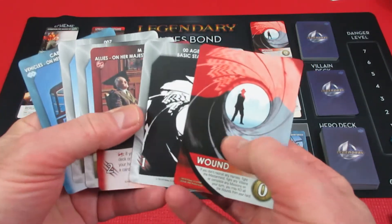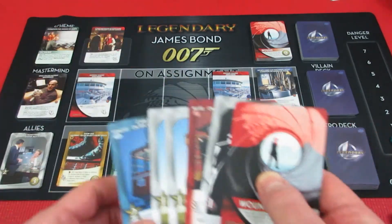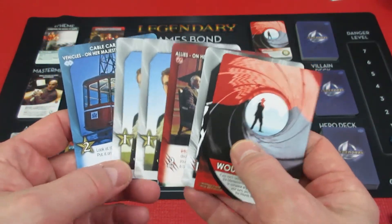So we have George's hand — he's got a wound. He has 2-3 attack, no synergies, so he has 3 attack total. He does not have enough attack to take out the henchmen guards because they are a 4. There's really not much you can do about it.